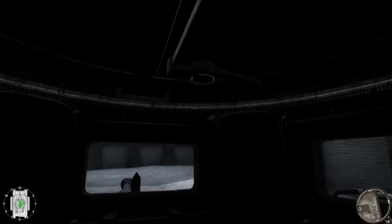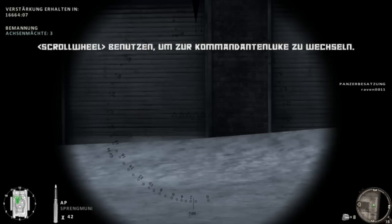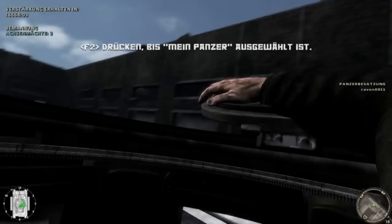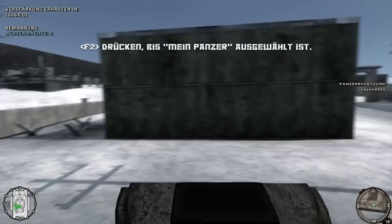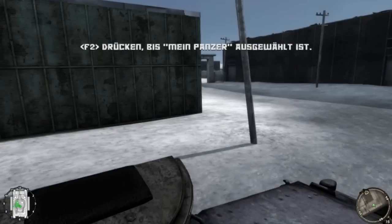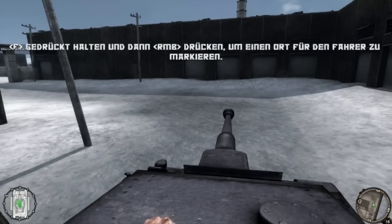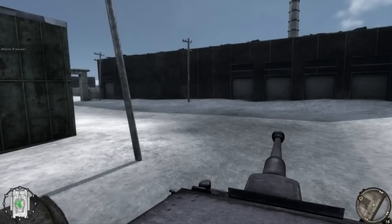Öffnen Sie die Luke und sehen Sie hinaus. Von hier aus können Sie dem Fahrer eine Richtung angeben. Probieren Sie es mal.